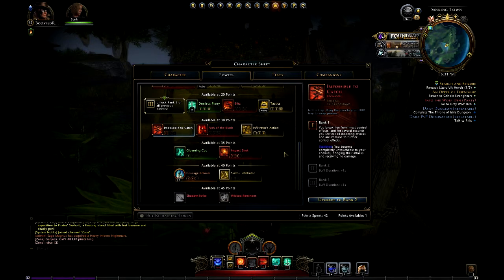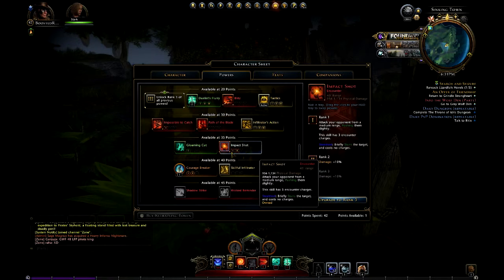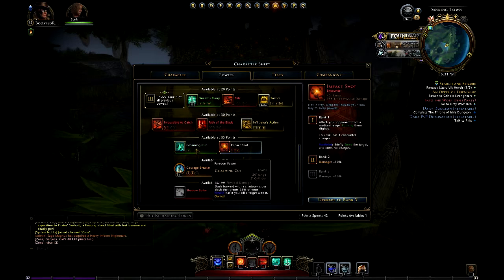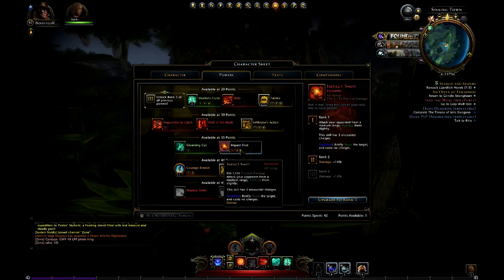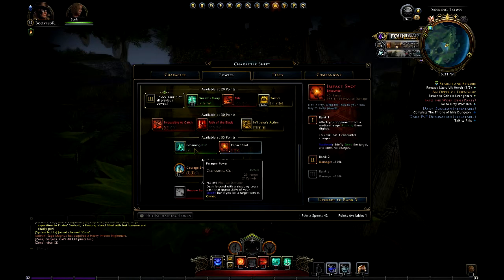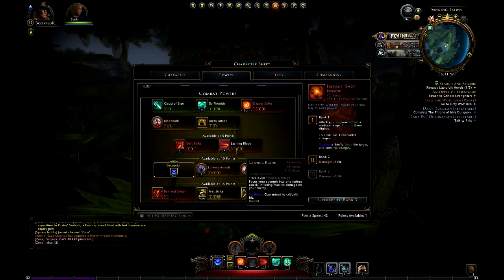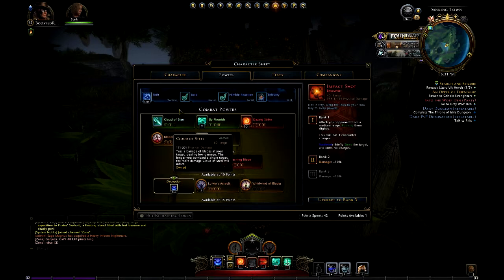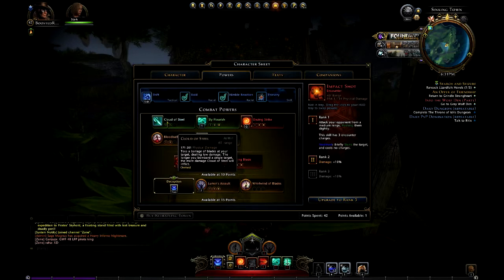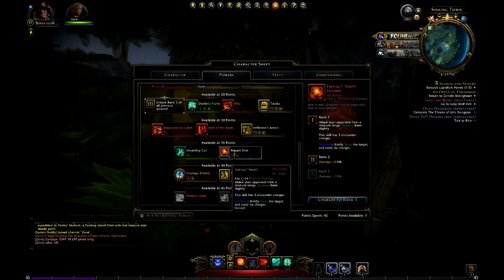I really don't have any use for Gloomy Cut or Impact Shot — that's basically three points I wasted right there. In my opinion you don't need to waste any points there. I would rather go up and spend points on Bloodbath, Sneak Attack, and Death Strike. Like I said in my prior videos, Cloud of Steel is a waste, so that should only be maybe one point. These two are a waste.